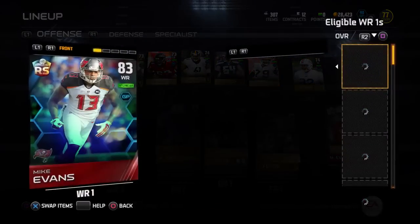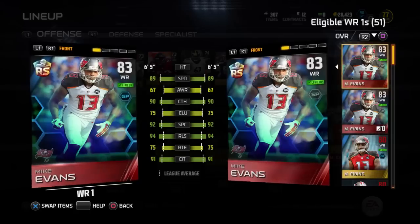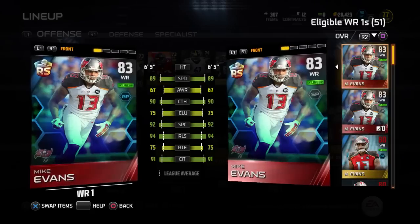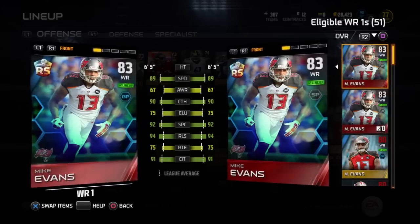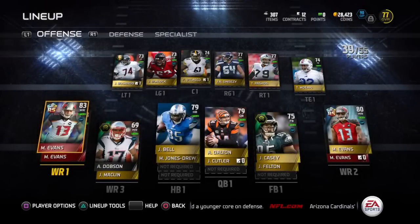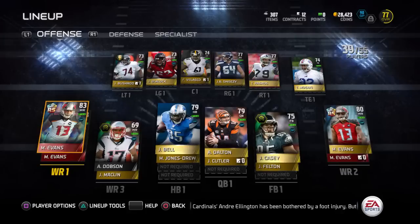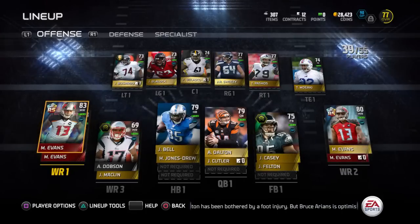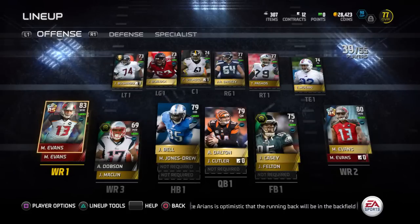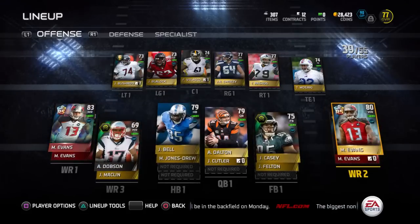The only other way you can do this without getting the elite Mike Evans would be to purchase an elite coach, and right now it's running anywhere from 40,000 to 60,000 coins - a lot of people obviously don't have that much to spare. The fastest way would be to build an elite Mike Evans. You can usually do it for under 10 grand if you get lucky, or if you already have it from opening packs. Combine two of them and you get your plus 14 Mike Evans GP.